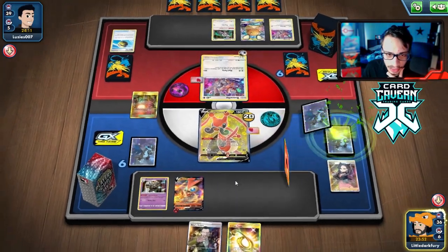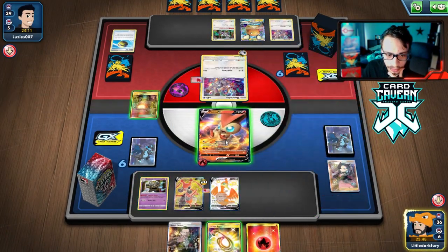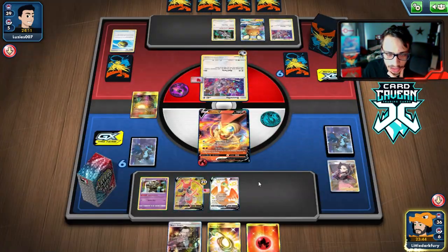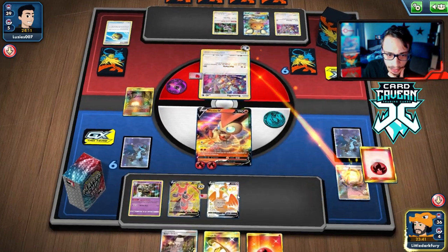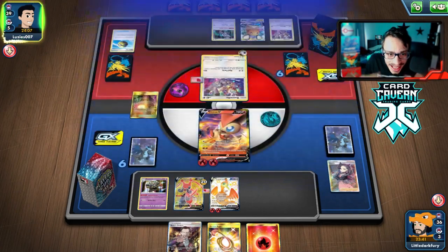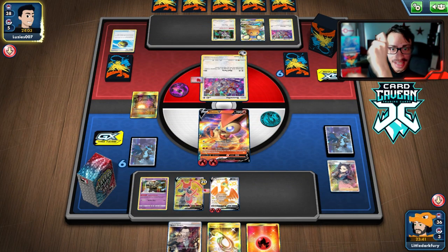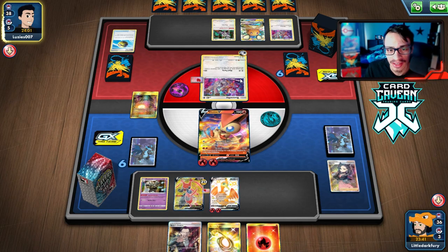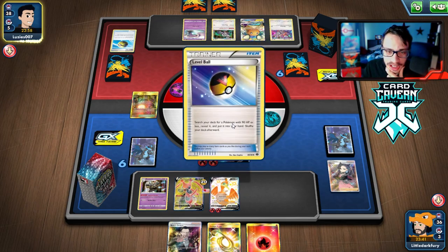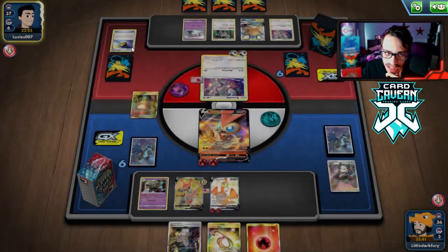We promote Victini and spread any flames, getting some energy spread out. We put the Dustnore in play turn two. Now my opponent's Mad Party deck has to rely on attaching twice if they want to attack me, and that is not good for my opponent. We should run them out of energy at this point. They'd need to do 200 damage and they have only one Mad Party in the discard and one Sinistea that can't even evolve.